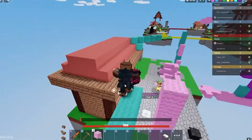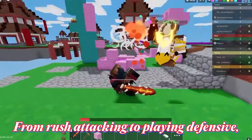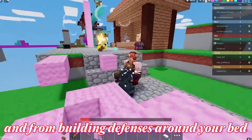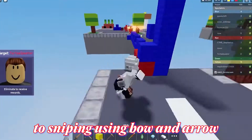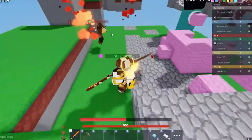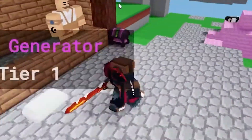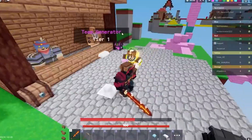There are a lot of strategies that pro players use in Bed Wars. From rush attacking to playing defensive, and from building defenses around your bed to sniping using bow and arrow, there are a lot of methods you can use to win. You can also develop your own strategy by combining all of these so you can win every single round.